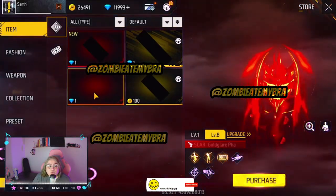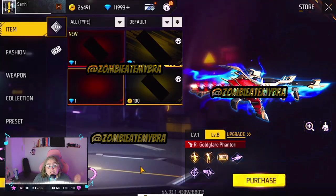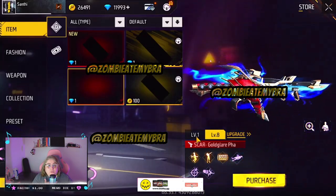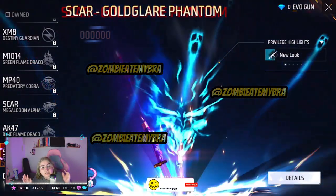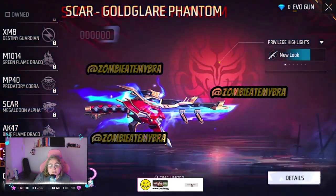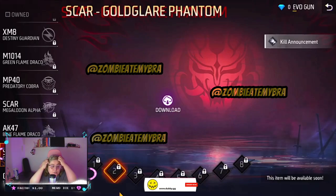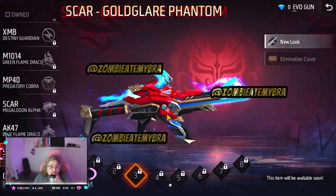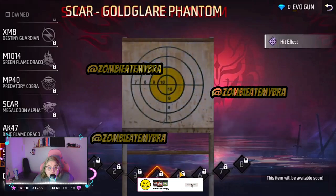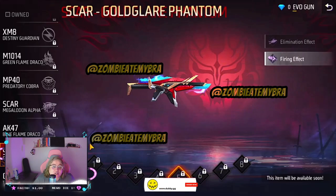We're also going to have a SCAR 2.0 Gold Glare Phantom evolution. This is the 2.0, so it's going to have eight levels compared to the original SCAR — similar to the MP40 Chromasonic. You'll be able to change the sound of the weapon, get another emote, and apply either the old or new effect. We can see the elimination effect and the firing effect as well.